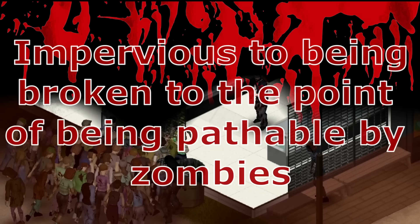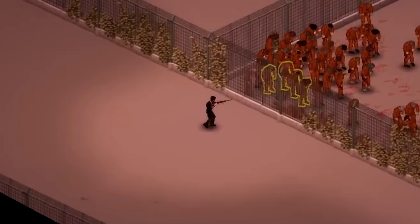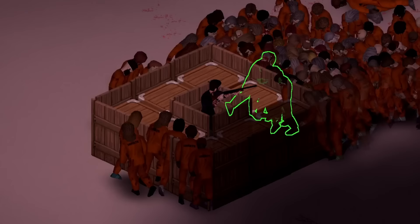Let's begin with things that will prevent zombies from reaching you, which is where most of the cheese resides. Here we have to talk about indestructible barricades. Indestructible, for the purpose of this guide, means impervious to being broken to the point of being pathable by zombies.